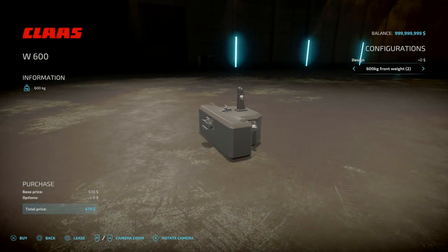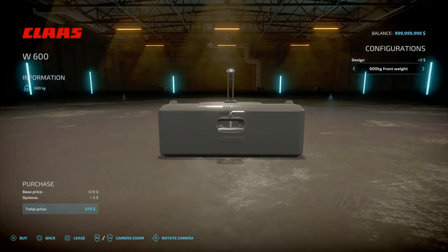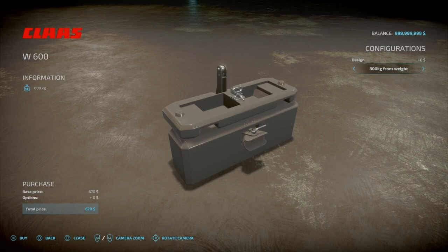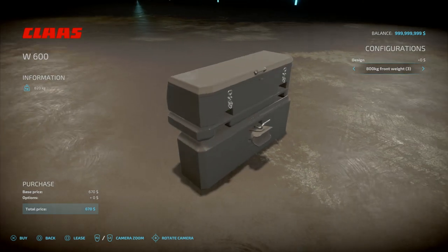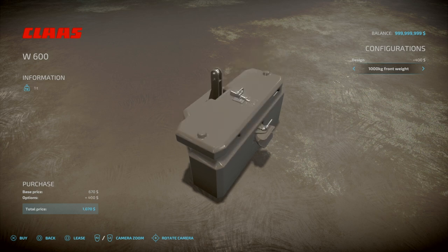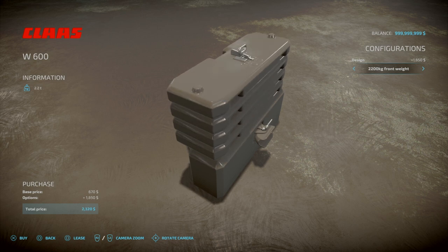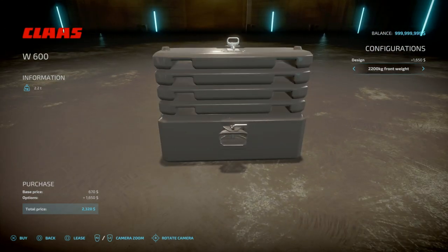You've got a couple of different styles of front weight — one with a male pin hook. You can go up to 800kg, 1,000kg, and you've got different options. So 1,000, 1,400, 1,800, and 2,200kg. Up to 800 costs nothing more. For 1,000kg it will cost you 1,070. 1,400kg will cost you 1,520. 1,800kg will cost you 2,400. And the 2,200kg front weight costs you 2,320. It comes with a male pin hook.